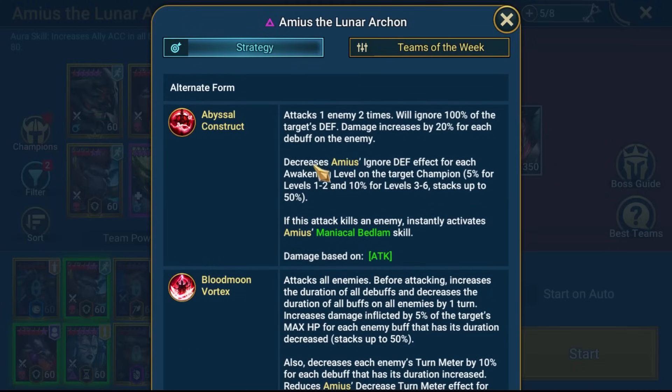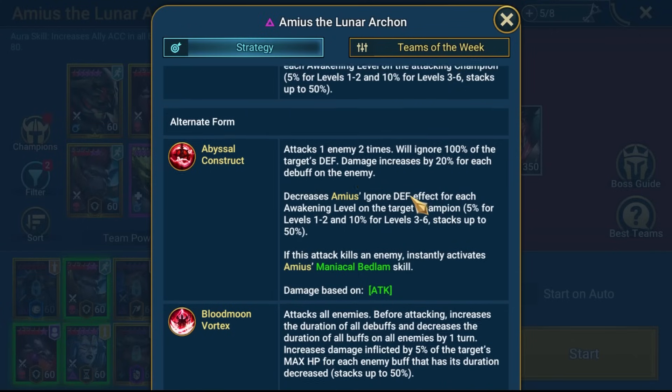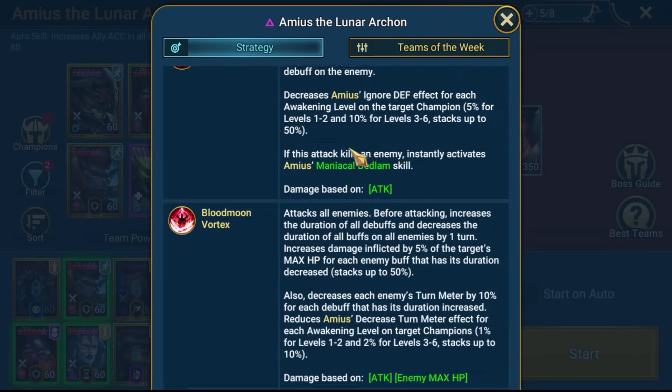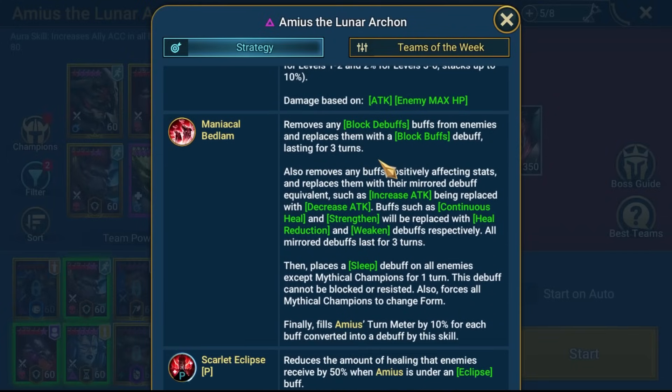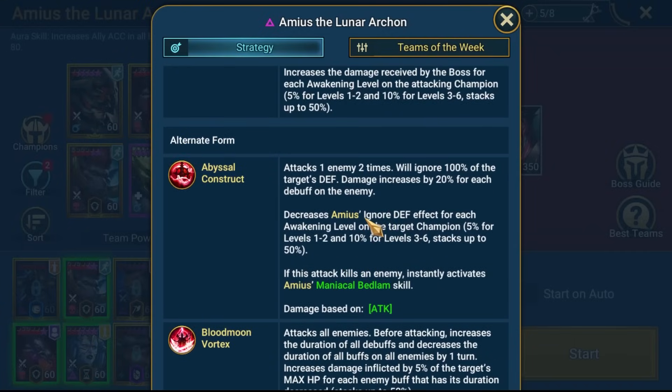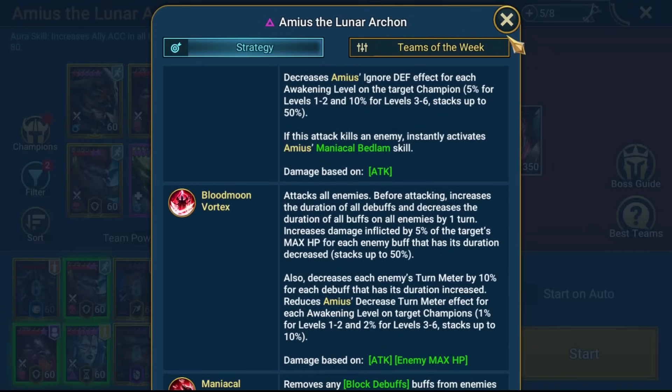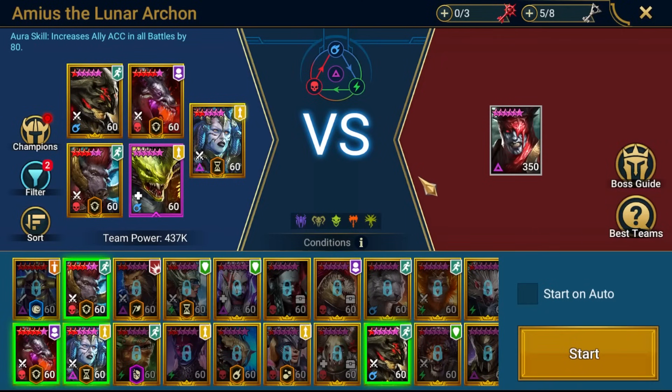That is when we could, in theory, use ally protection, because this abyssal construct is a real problem. That's the only time you're going to have issues in the fight. Essentially, if this A1 kills someone, it resets the A3 - you get put to sleep again, he'll then kill someone with the A1, put you to sleep, kill, back and forth, etc.